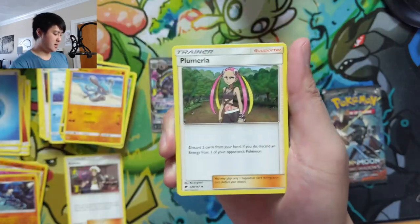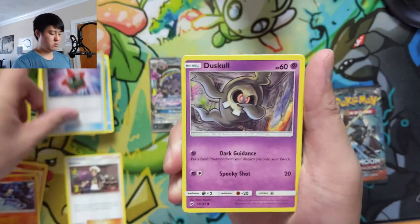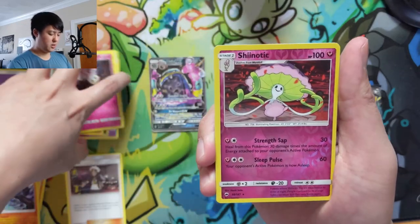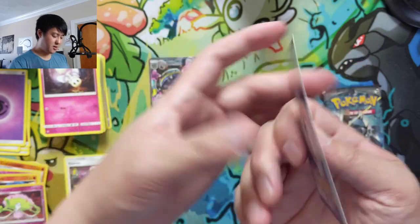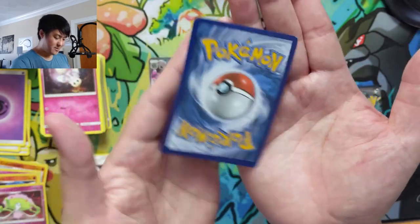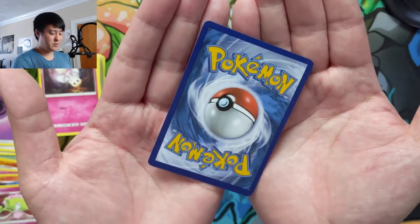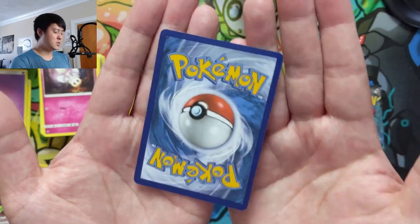Psychic Energy, Psychic Energy, Plumeria, Cedric, Incineroar, Crow Brawler, Stufful, Morelull, another Shiinotic — and then nice, we got a Charizard! If you get a Charizard it is just the regular ultra rare, the regular GX, as opposed to the rainbow. The full art is just from a promo product.